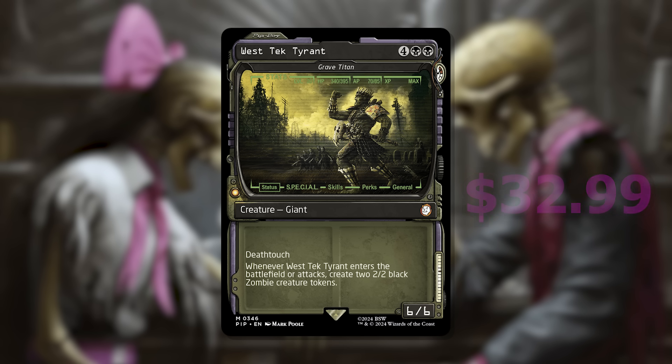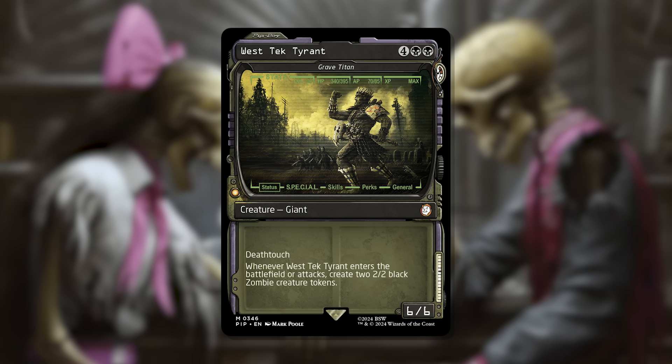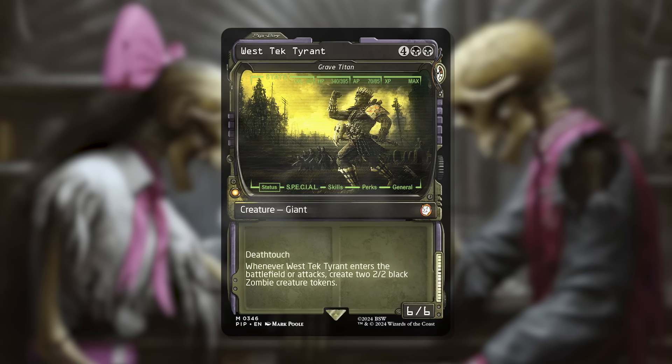Two quick notes: this list is sorted based on the base version price — they're still fancy because these are all Collector Booster Exclusives — but we're not ordering them based on foil or Surge Foil pricing; those are just included as extra information. Also, Surge Foil pricing is kind of all over the place, so take all of it with a grain of salt, as I expect it'll fluctuate a lot going forward.